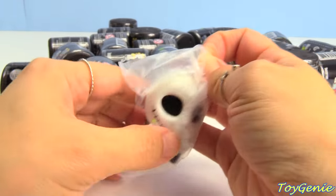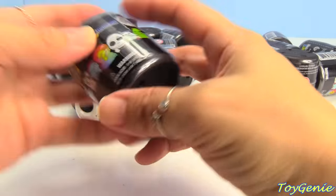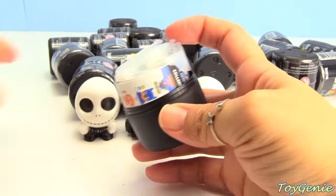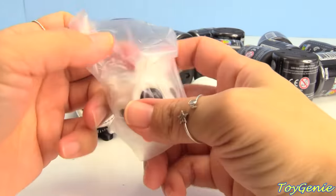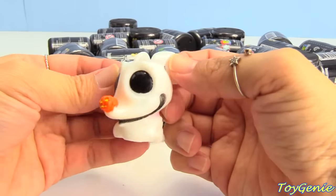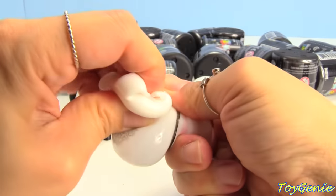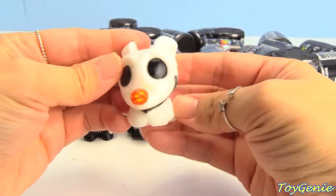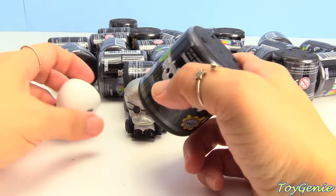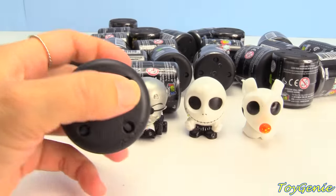Here's another Jack Skellington. And we got Zero — with a pumpkin nose! Squish! Twist! Poo! Smash! So we got three of the six characters so far. Let's see who else we'll get.